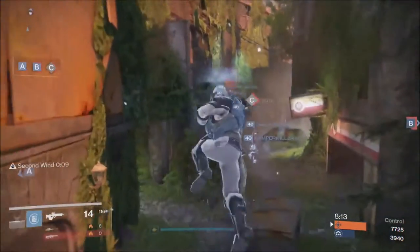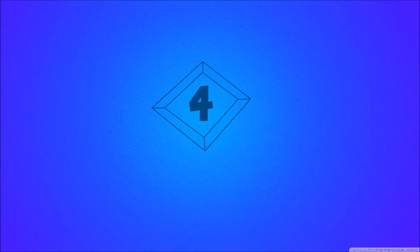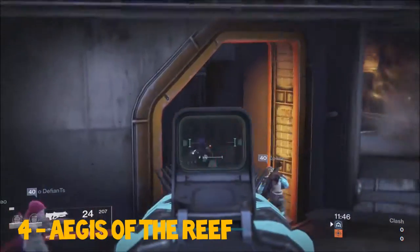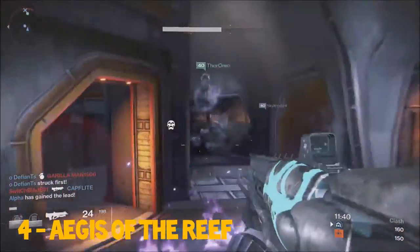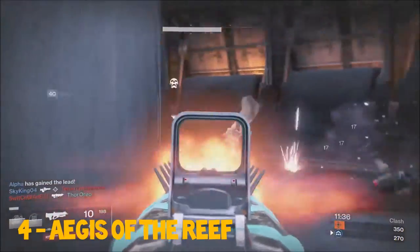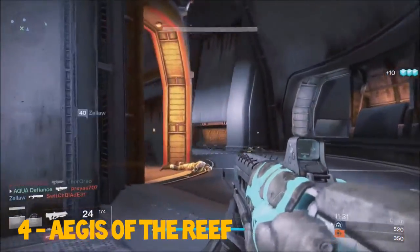Coming in at our number four spot we have the Archus of the Reef pulse rifle. This weapon is obtained through Variks's packages when you rank him up through the Prison of Elders or Variks's bounties. This weapon has an extremely fast time to kill and does 25 damage to the head and 17 to the body.